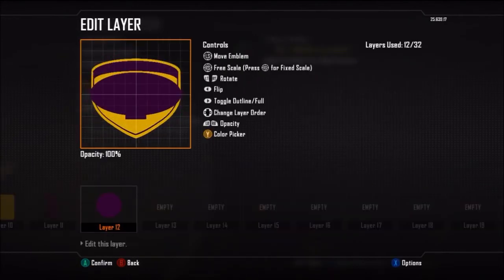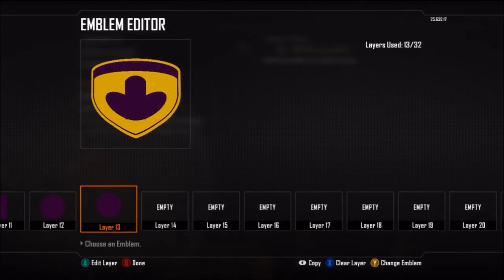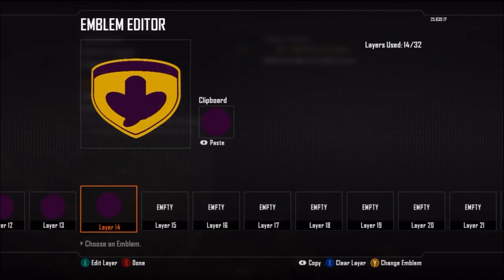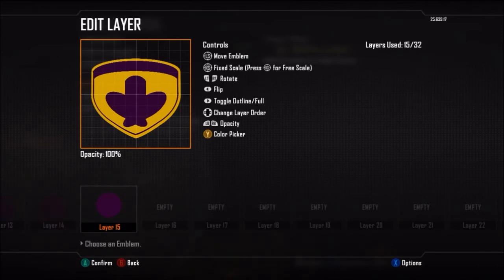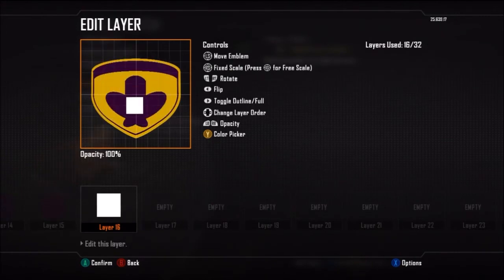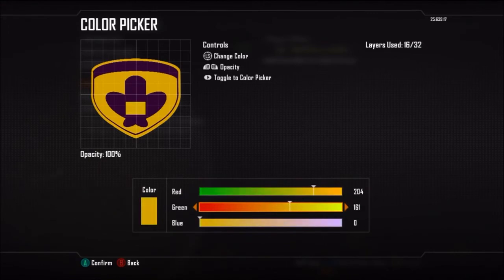For those wondering why I stopped Black Ops 2 emblems, it's because I became very busy and couldn't do much on YouTube, and emblems take a long time to make. Initially, I look at the request, write down every single layer out of the 32 layers available, break them down, then create the emblem which takes around half an hour. So it's around an hour just to design it, then I create it, delete it, remake it while recording, do commentary, render, and upload. I try to make sure all emblems are to a very high standard.